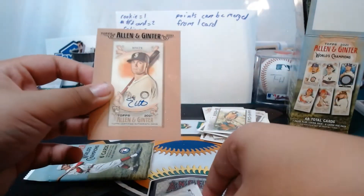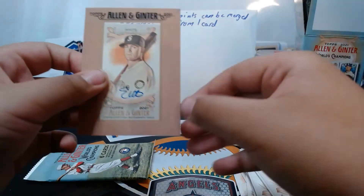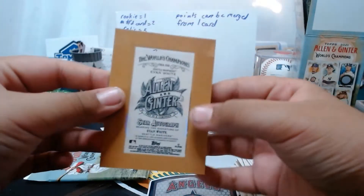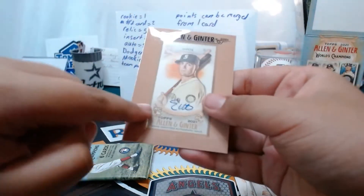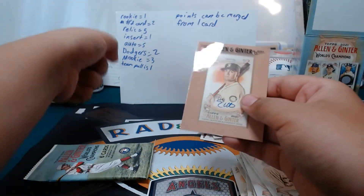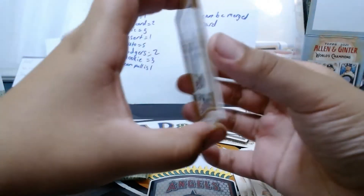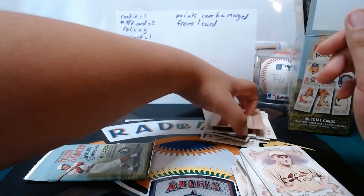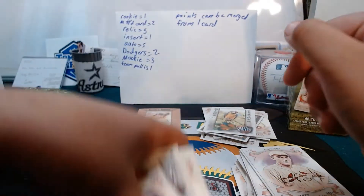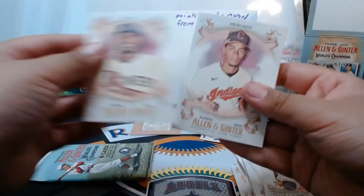Oh my goodness! Whoa! An Evan White rookie card - on card auto! Boom! So that's extra points. Rookie, auto. Wow. I picked the wrong box. I don't stand much of a chance at this point. That is really cool. Let's go. Let me get a sleeve for it. Anders, Morgan, another point, and Kane.